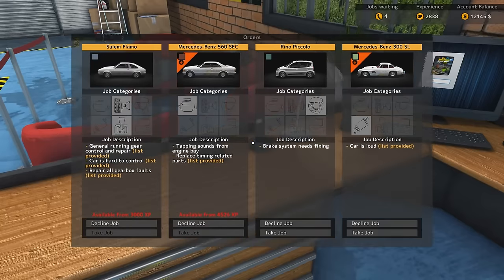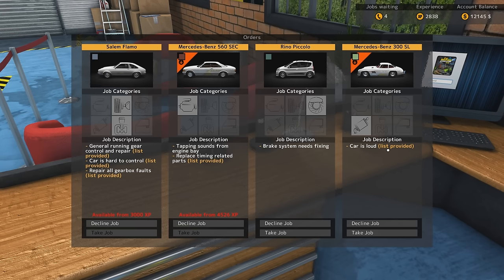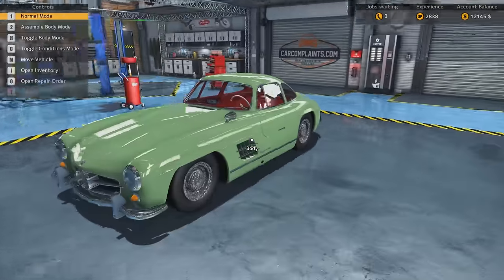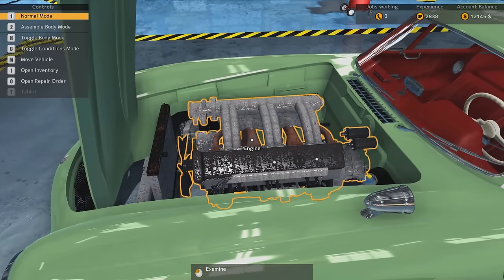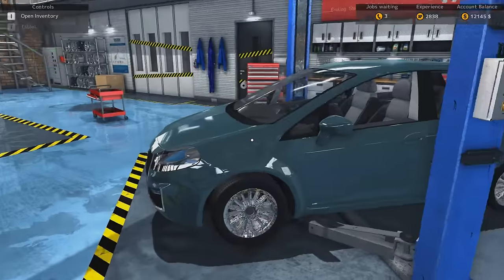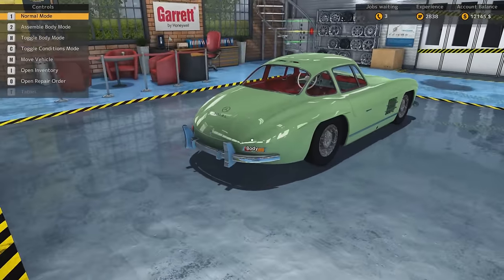What's the next job? We can get — oh, 300s. Wait, we can just take it? Let's take it! Oh yeah, the car is loud. A Mercedes-Benz 300SL. Apparently they trust us with doing stuff on this baby. Look at that thing. We'll have to replace that manifold. Lovely.